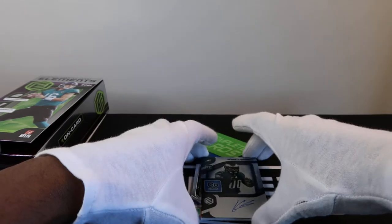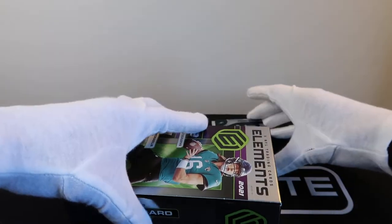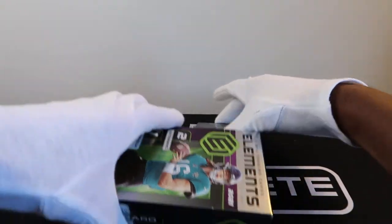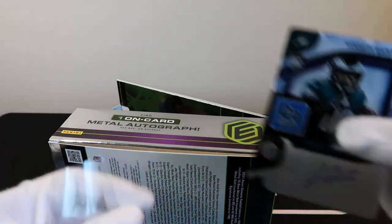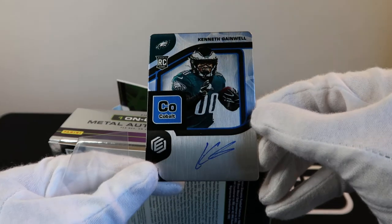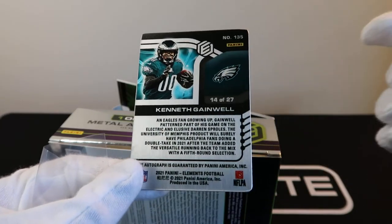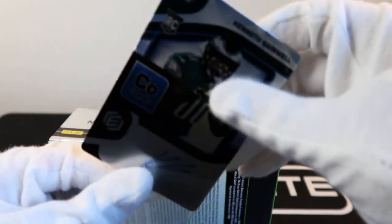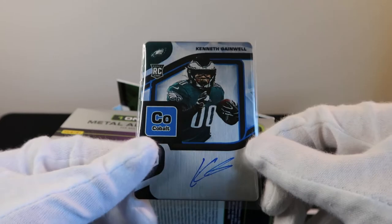I've got something thick back there, so let's look at this on-card auto here. Kenneth Gainwell — this is what I was looking for, out of 27. I don't know how I got two back-to-back cobalt Kenneth Gainwells, but clearly this is my favorite player. On-card auto, definitely a rookie — I was looking for that.